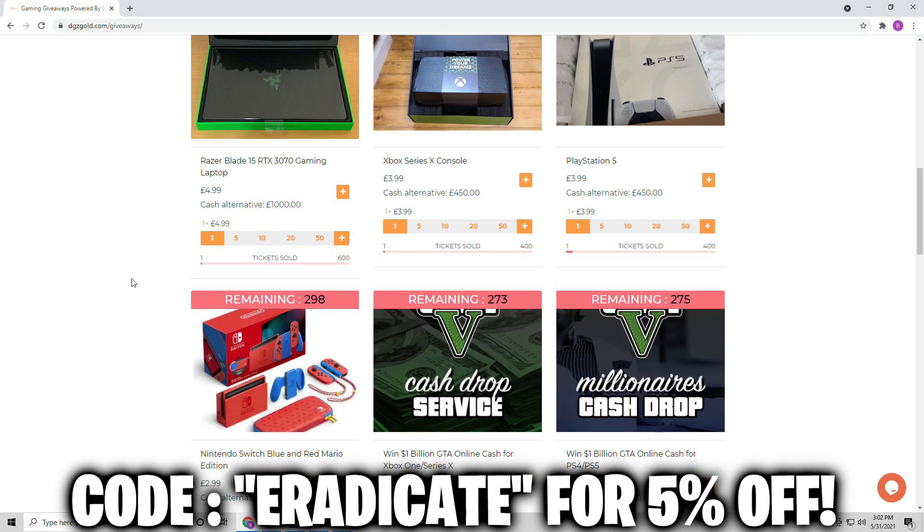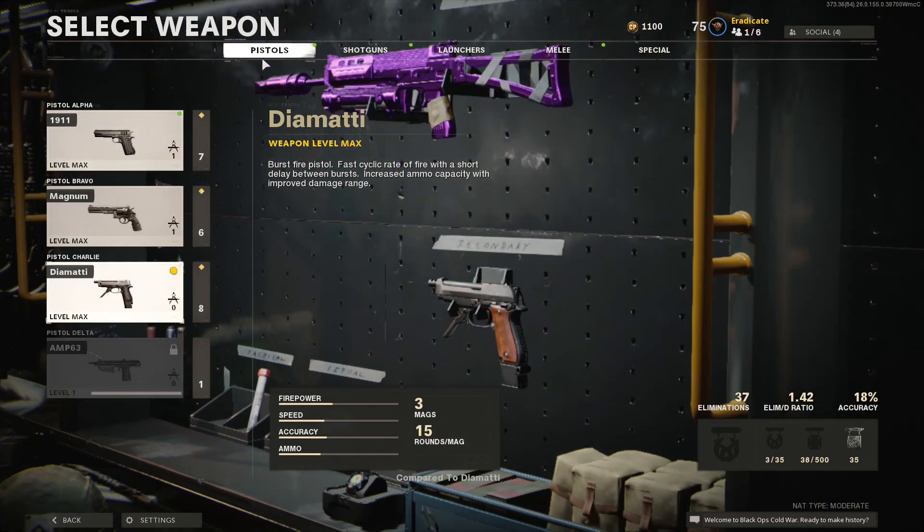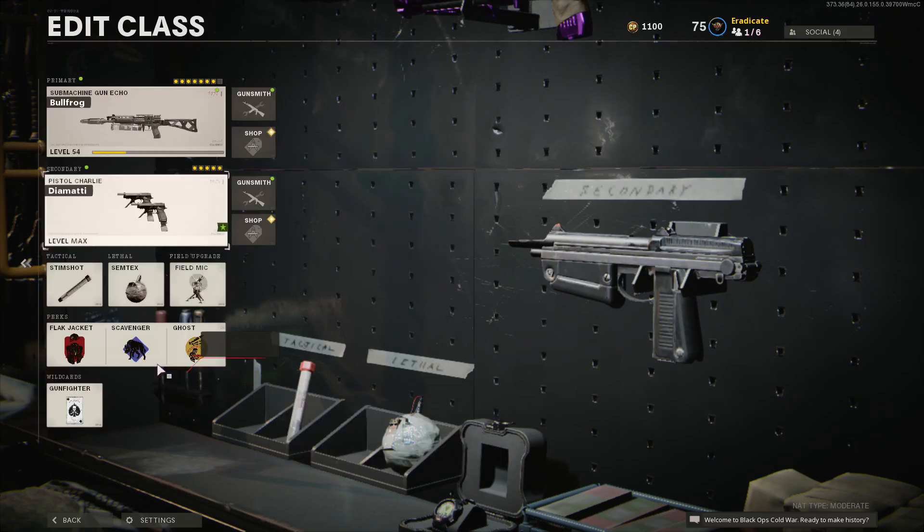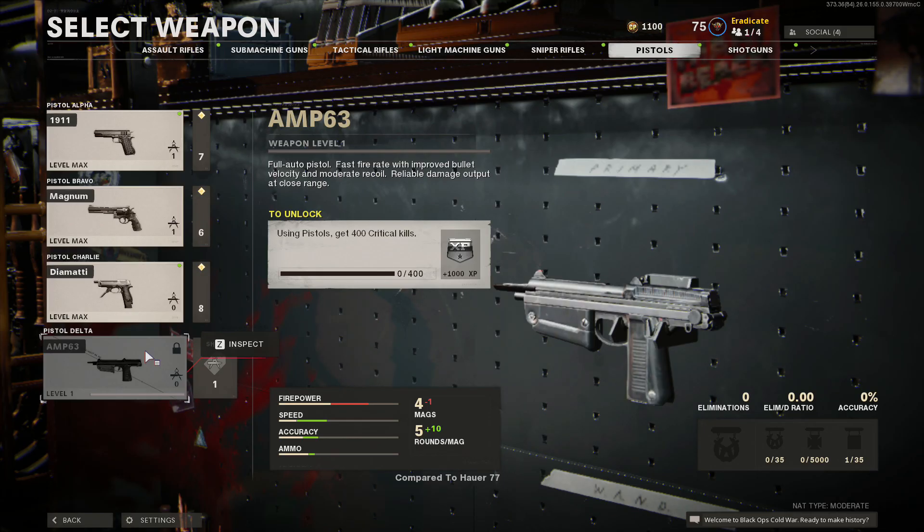The first unlock method is the multiplayer challenge, which is using a pistol to eliminate five enemies in 20 different completed matches. You can also unlock it in zombies by getting 400 critical kills with pistols.